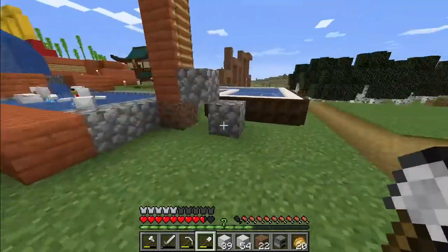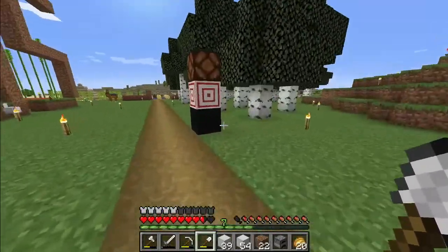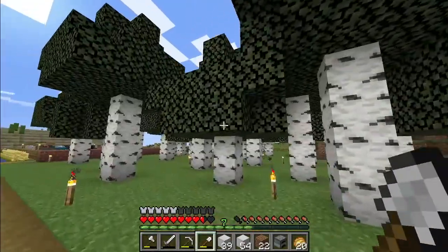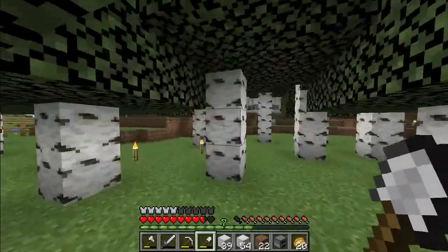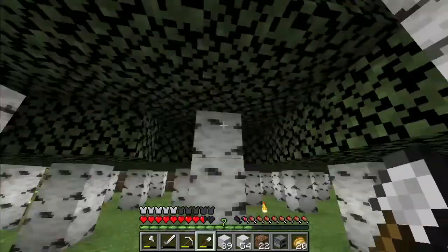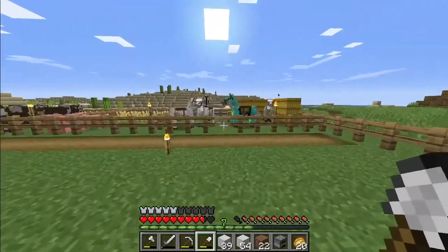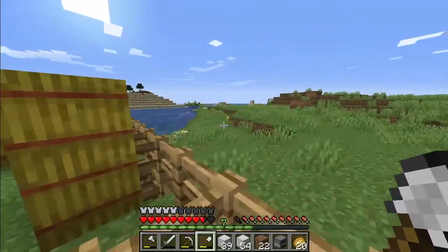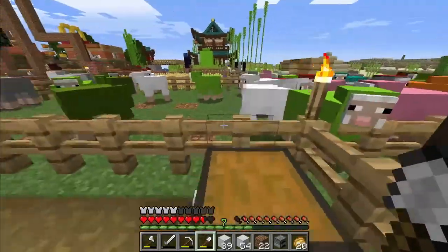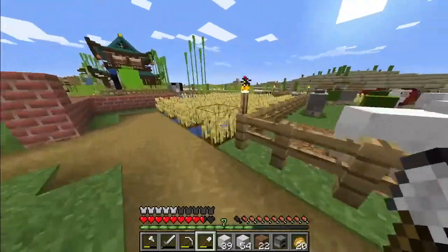Continuing with the tour — this is a jacuzzi, we covered that. This is archery practice. This is our birch forest where we often have picnics — roti, achar, sabji, other foods available. Then we started to build a farm here, a stable. These are horses we ride, with hay bales. These are our pigs, cows, and sheep of every color so we can make tons of flags.